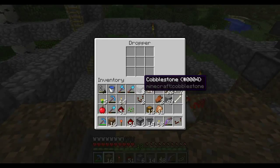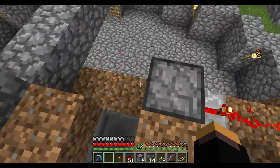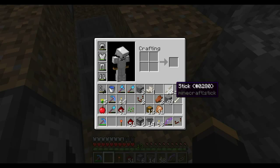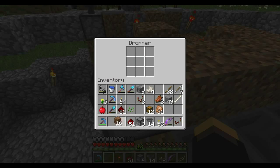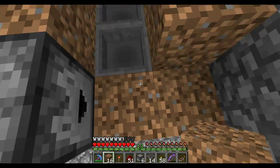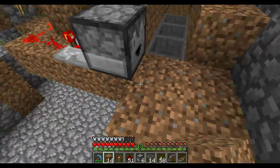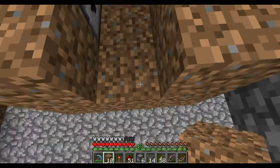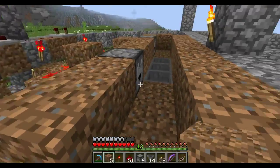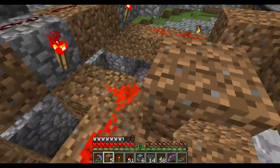We'll put in redstone and we'll put in stone and extend this and extend this. So when we hit the button — it just did the redstone. I'm still too close together, so we've got to move this over one.